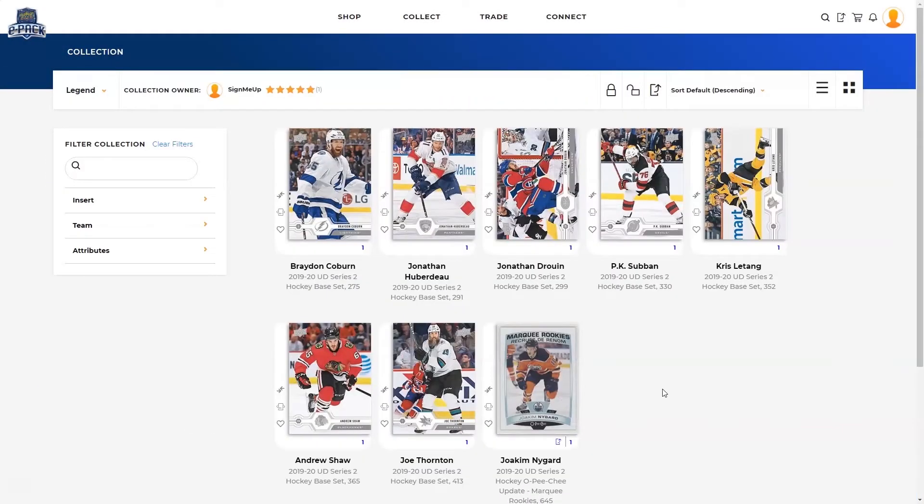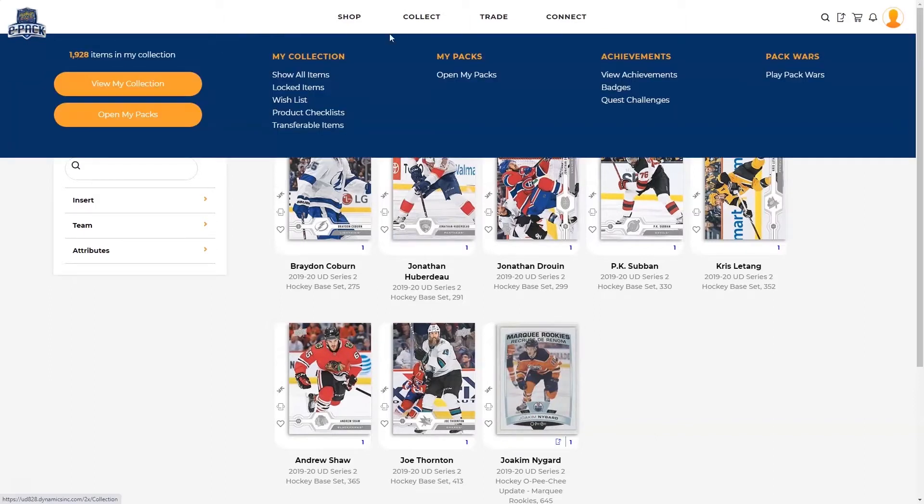To see all of the items in your collection, hover over Collect at the top of the page and click on the View My Collection button, or just click Collect.